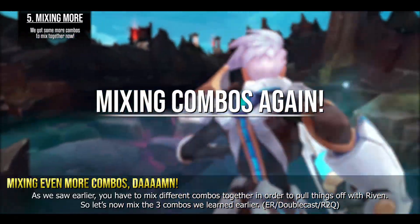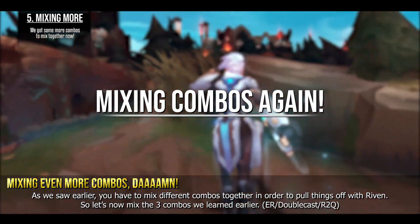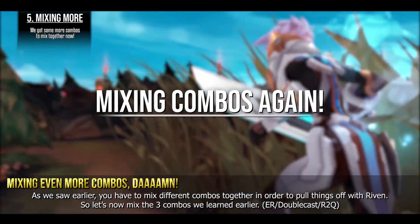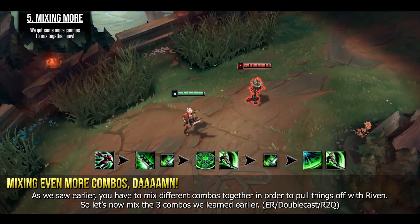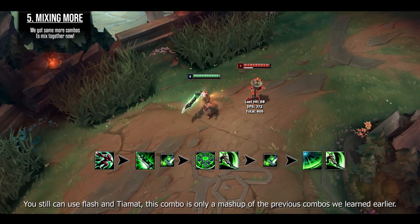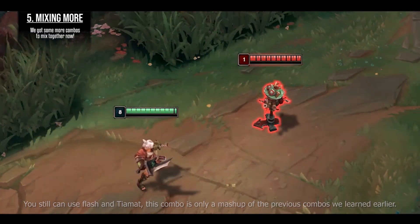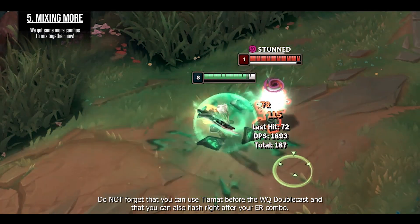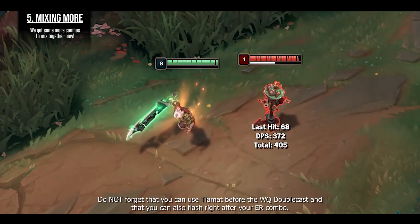As we saw earlier, you have to mix different combos together to pull things off with Riven. Let's now mix the three combos we learned: ER, double cast, and R2Q. You can still use Flash and Tiamat/Hydra — this combo is a mashup of the previous ones. Don't forget you can use Tiamat before the WQ double cast, and that you can also flash right after your ER combo.